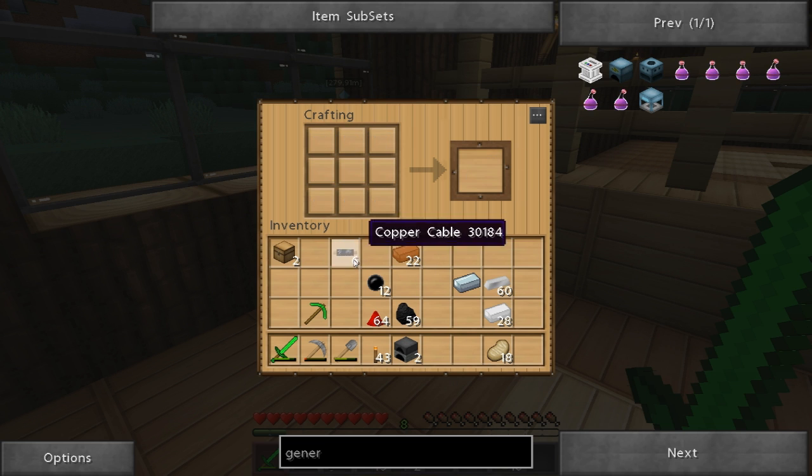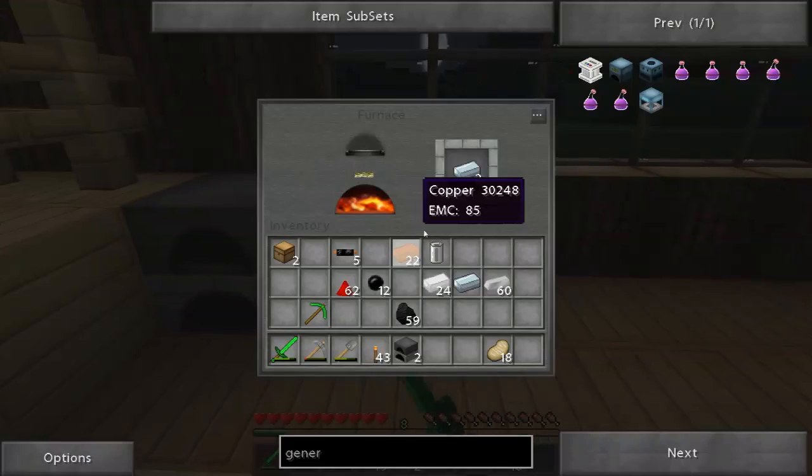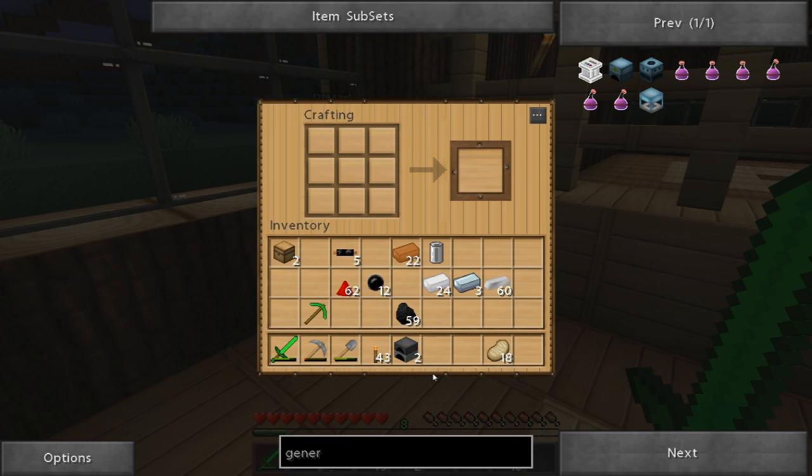To make a rechargeable battery: it's four pieces of tin, two pieces of redstone, and an electrical cable on top. To make electric cable, just put three pieces of copper in the middle and you get six copper cable. Now to make the battery - one cable on top, two pieces of tin on the sides, two pieces of redstone in the middle - we've got our first rechargeable battery. To make an iron furnace, just put five pieces of iron in and get the iron furnace. Then three pieces of refined iron and the rechargeable battery on top - we got our generator.